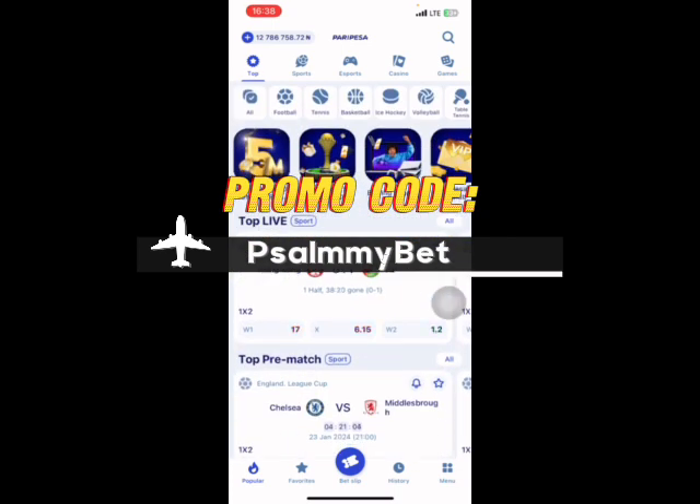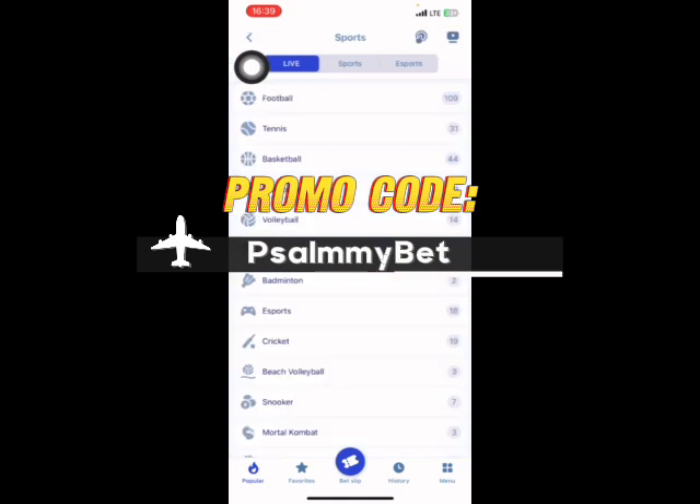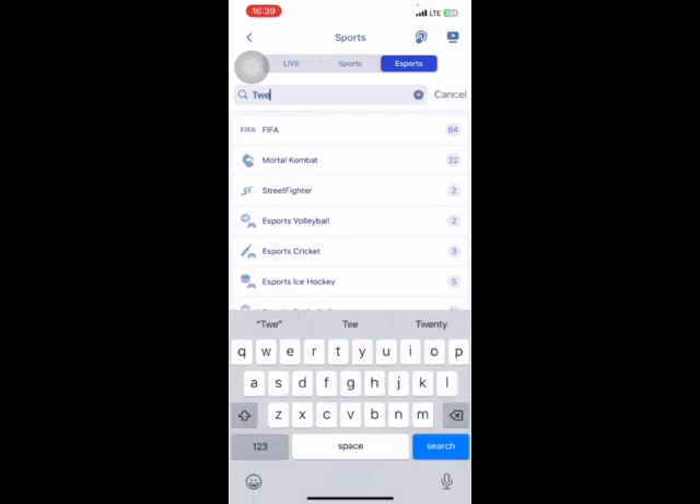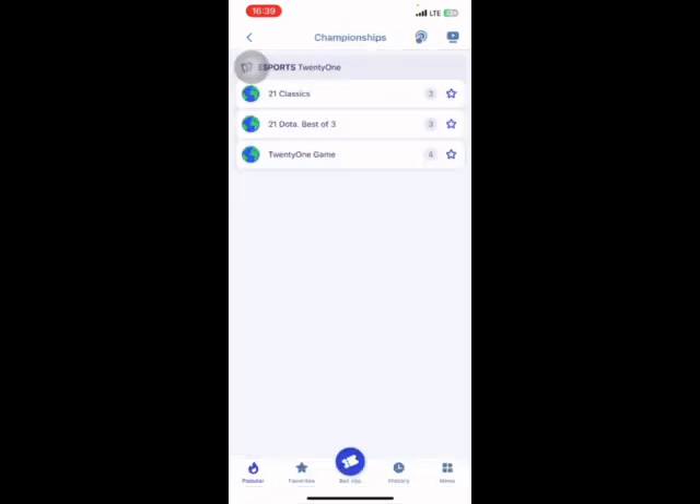Make sure you use my promo code 'samibet' — the link will be in the description as well. To find this game, go to the hall section on your mobile app, click on 'All', then go to 'Esports'. You can search for the game — it's called 21. When you click on it, select the one called '21 Classics'.